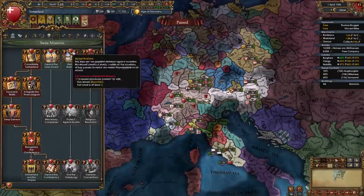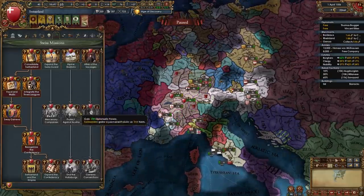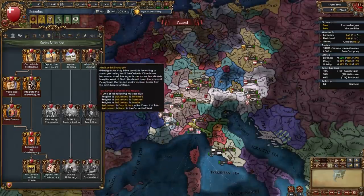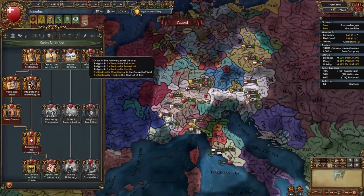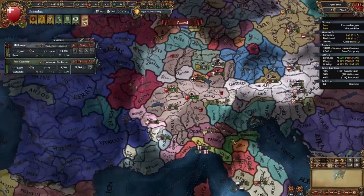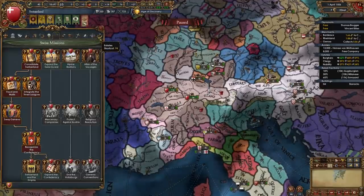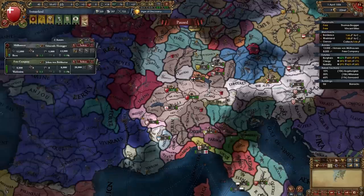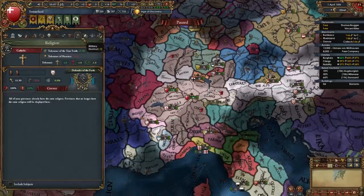The Affair of the Sausages mission focuses on us becoming Protestant or Reformed. If you want to go the historic and more roleplay route, go Reformed as Switzerland. If you're not into that, I recommend Protestant — Reformed for the roleplay, Protestant if you really want the modifiers.